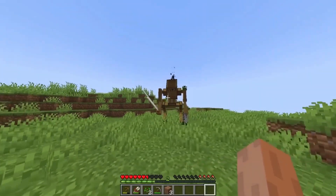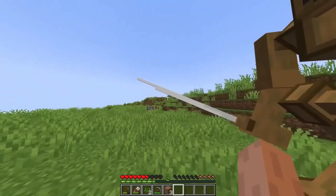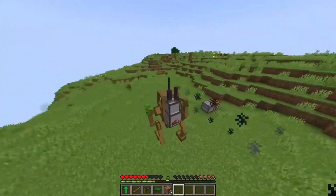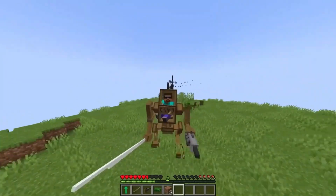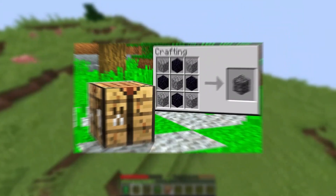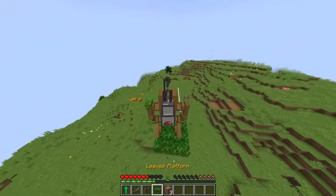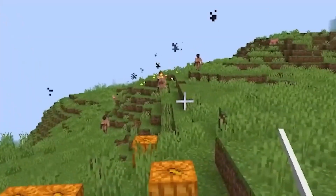With the Trails and Tails update just around the corner and the addition of camels, the urge to explore is once again at its peak for Minecraft players. The game offers endless possibilities for exploration and adventure, but getting around can be slow and tedious without the right tools. The saddle can make a big difference when it comes to exploring the world of Minecraft. However, finding one can be challenging as it is a rare and uncraftable item. Saddles not only help you explore the world but also allow you to ride various creatures such as horses, pigs, and striders. Riding a mount can make traveling faster and help you avoid fall damage, especially when wading through steep terrain.